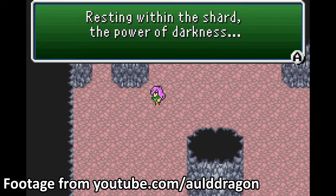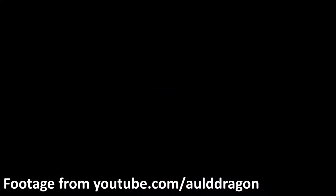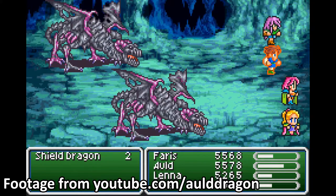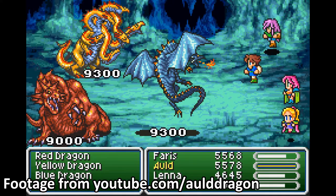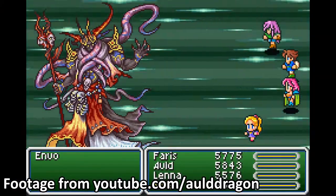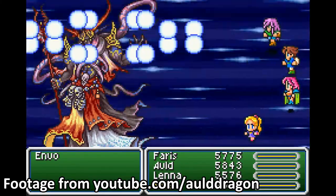Beating this guy gives you access to yet another job class, which is necessary for 100% completion. Getting through everything that the Sealed Temple has to offer is a test in both patience and how many powerful healing items you stocked up on. It's a great challenge for players who enjoyed the main game but want a little something else to do now that the main story is over, and completing it can give some pretty great bragging rights. Only 4% of people playing the Steam version managed to complete the whole thing, which ought to give you some idea of just how difficult it can be, but it does yield some great rewards if you're willing to put yourself through it.